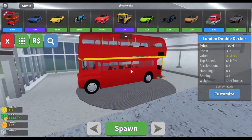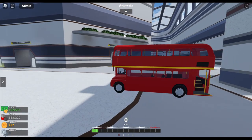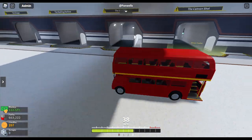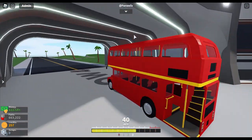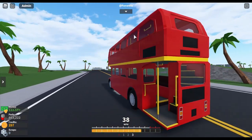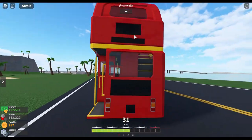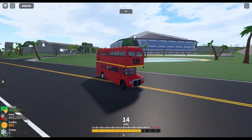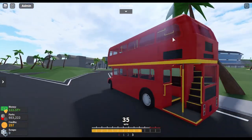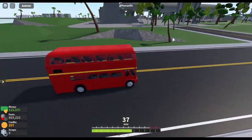Next up, the London double-decker bus. This is interesting. It's not too different from other vehicles in Car Crushers 2 but it's kind of odd. The whole thing is kind of tipsy on handling — the back end is kind of swinging out. This thing's kind of fun to drive just because of how terrible it is to drive.